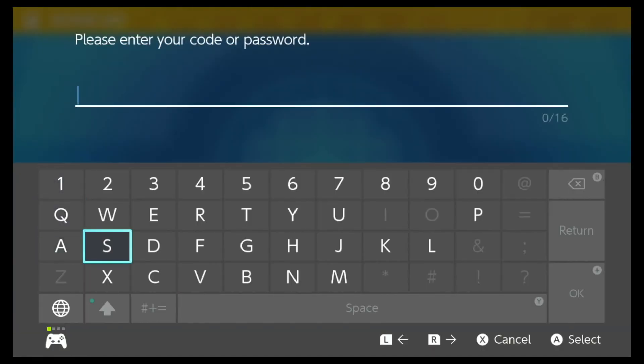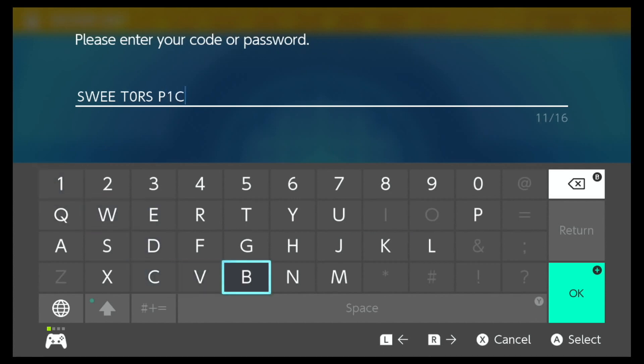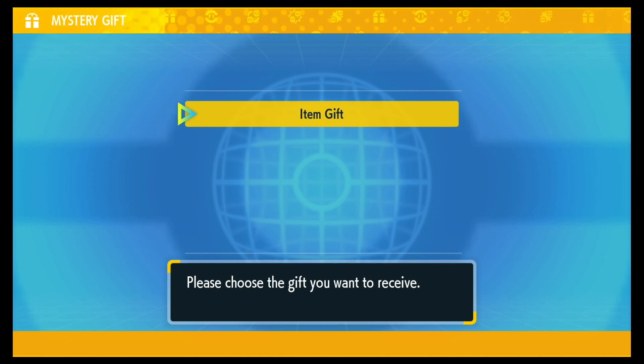The code for the rare Herba Mystica gift is: Sweet — but with an O for the 'or' — Spicy. So it uses a one for the I. Enter the code and let's see if we get it. There it is — the rare Herba Mystica gift. Boop.